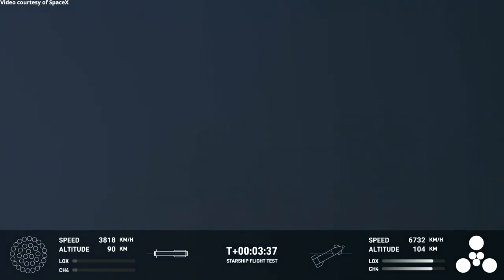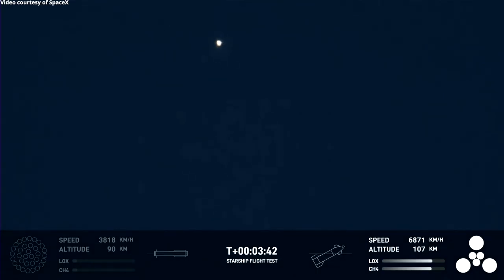Ship avionics, power, and telemetry nominal. All six engines are lit, as you can see from the GUI on the bottom right-hand side of your screen.